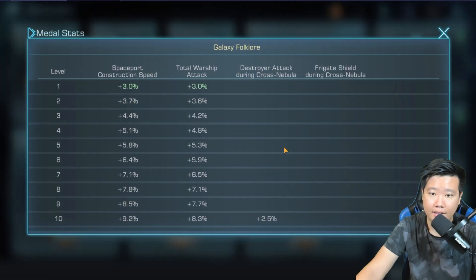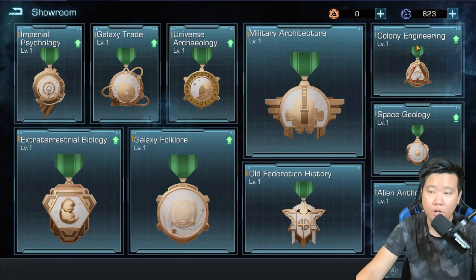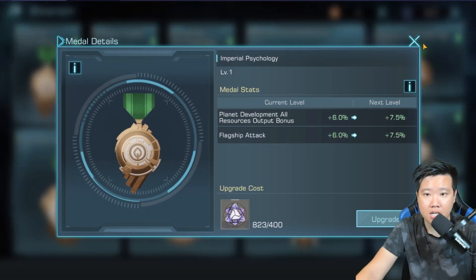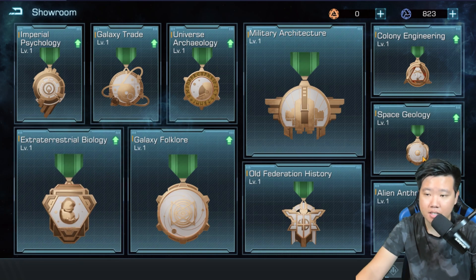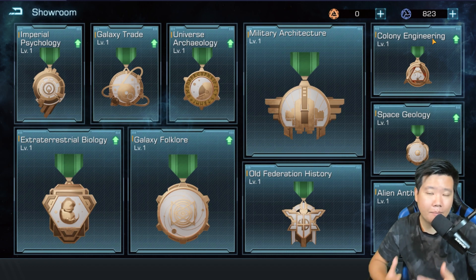I will probably invest into Imperial Psychology first, then Galaxy Folklore — I want that destroyer attack during cross nebula. Now if I'm using my farming account, I'm definitely going to put in Imperial Psychology for planet development, then Universal Archaeology for planet development, and then Extraterrestrial Biology for all resource gather speed. You can really approach this very differently depending on your account type.